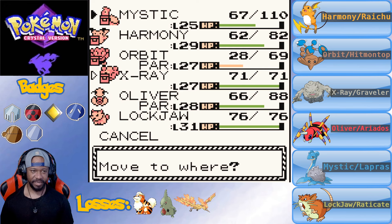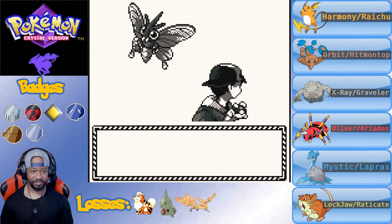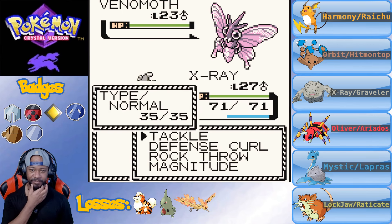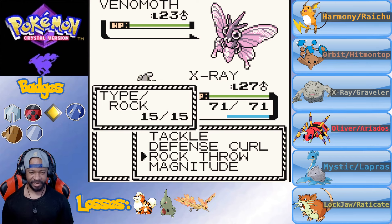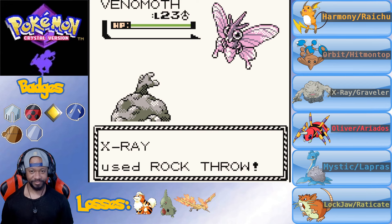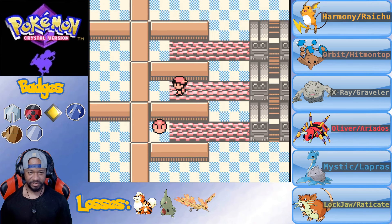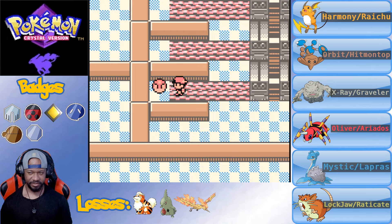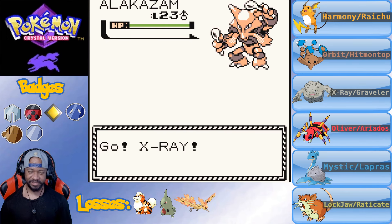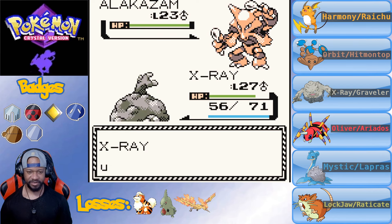We haven't seen X-Ray today - let's get him out there to see what the other two Pokemon are. I don't know what that is - Paras? Parasect? Venomoth! I was close, part of the same family. I think the first time I did a Pokemon Crystal randomizer Nuzlocke, I believe it was a Venomoth I got for the shiny and I used it too. But now I have to knock this one out. Next one - Alakazam? That would have been a good addition to the squad, but we already have a full team.